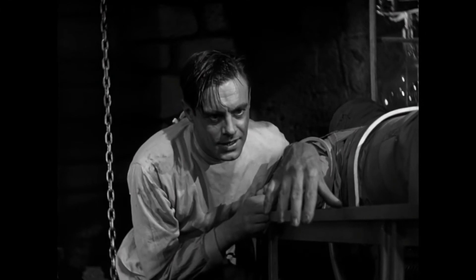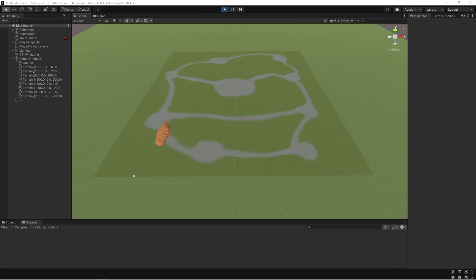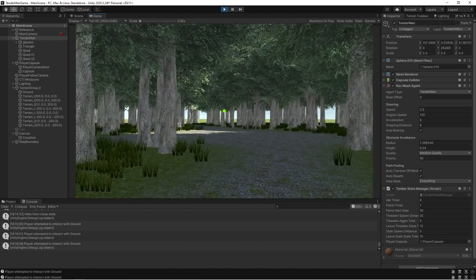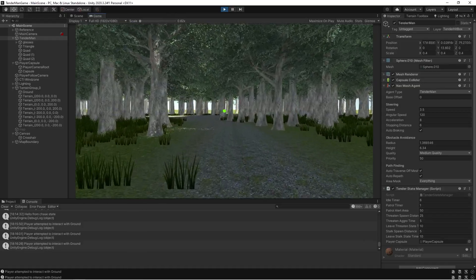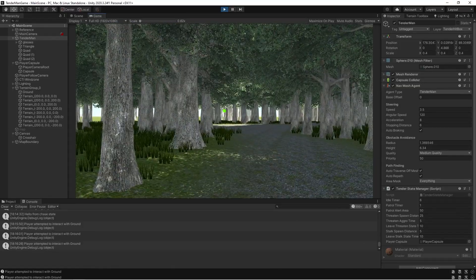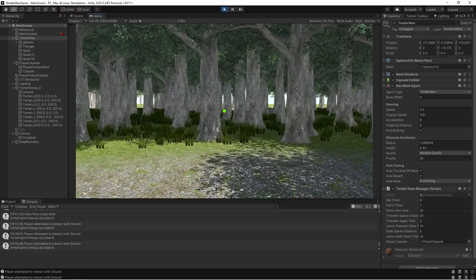Next, I worked on coding Tinderman's behavior using a basic finite state machine. A state machine is a programming pattern that gives Tinderman the ability to react to the player differently depending on which state he's in. Tinderman's first state is patrol state, where he randomly spawns around the map patrolling for the player. If the player is within a certain range, Tinderman switches to either threatened state or stalk state. In stalk state, he appears behind the player and slowly creeps up on them. The player will know Tinderman is stalking because their flashlight starts flickering. Also, the player probably shouldn't run in stalk state because it makes Tinderman move faster.